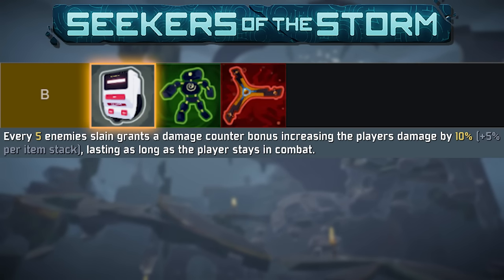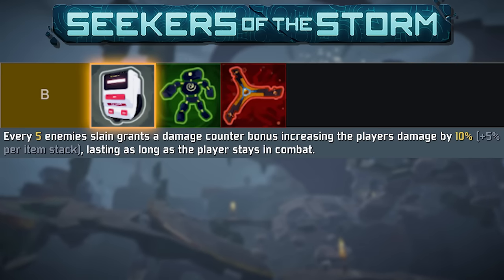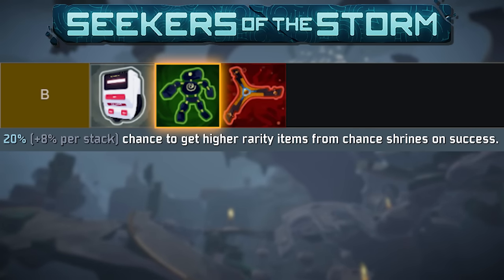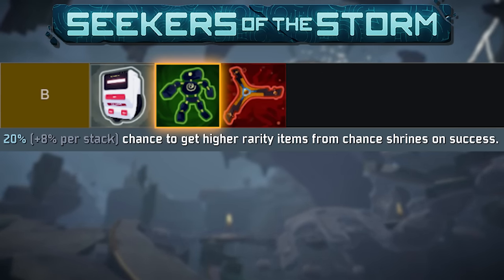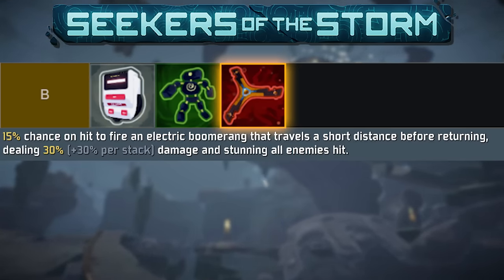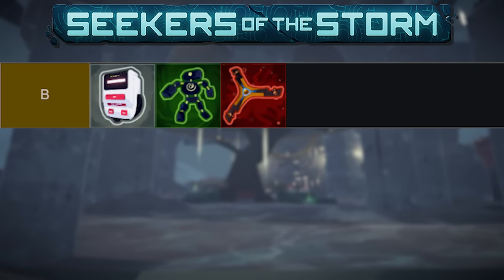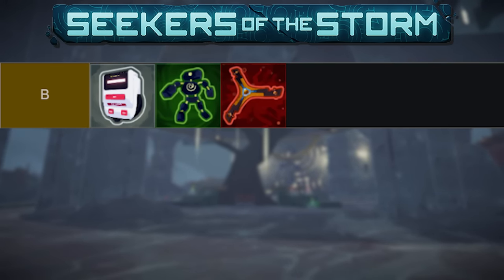B tier gives us the Chronic Expansion, which by itself isn't bad. If you are constantly shooting and fighting — which you often are with Chef — it's a decent addition of damage, but with the FMP it is literally infinite damage, though a good FMP build is very, very hard to come by. Chance Dolls can turn reds into yellows out of Chance Shrines — very scarce but very cool when it happens. Electric Boomerang is sort of just there — I know it's doing stuff, it adds to your proc chains and gives extra damage, but I've never really noticed it. These are pretty consistent B tier items.